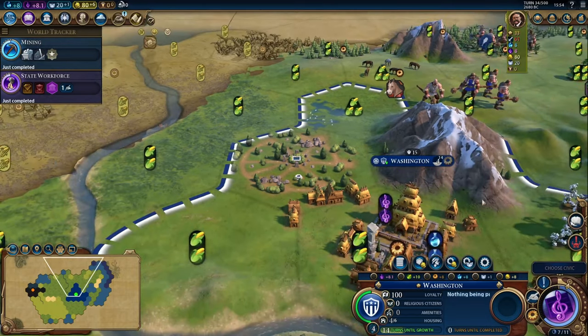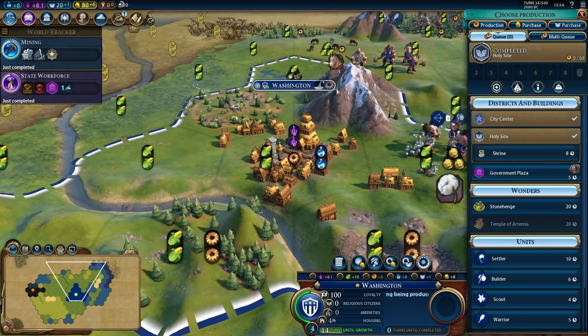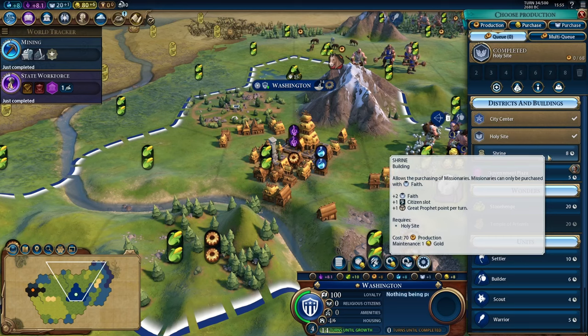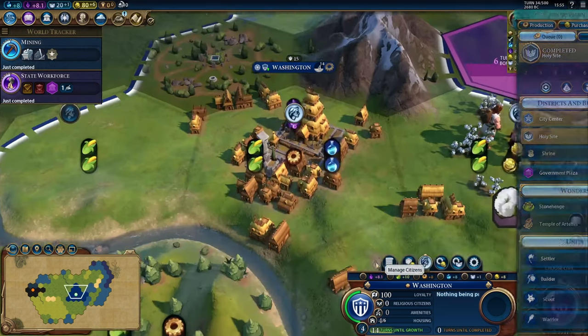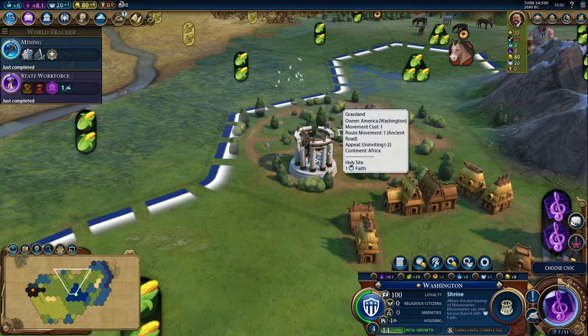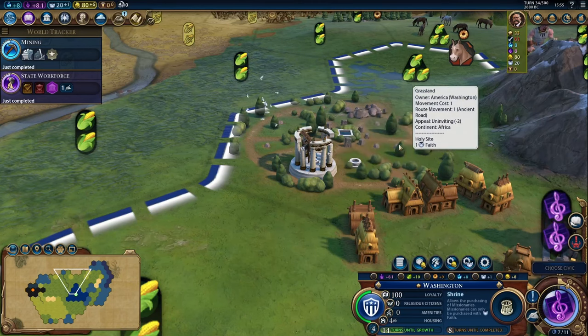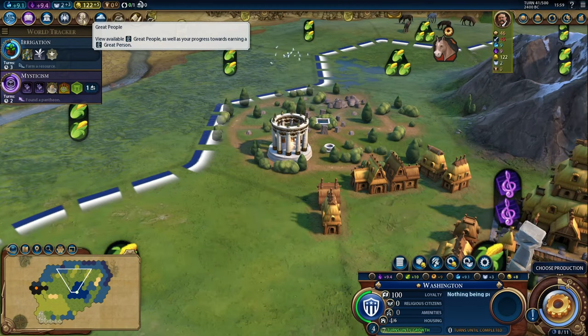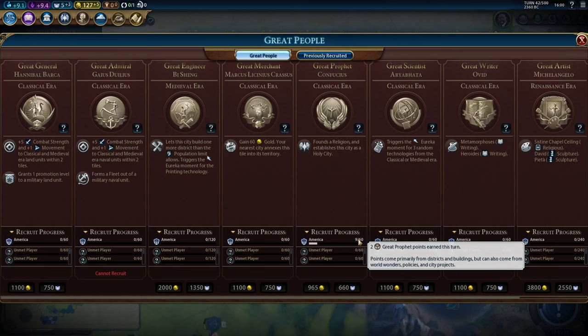With our holy site complete in Washington, when we go to the production queue under the holy site, we have the ability to build a shrine, which gives us plus 2 faith, a citizen slot, and a great prophet point per turn. What the citizen slot means is — if we go down to manage citizens — citizens cannot work the holy site initially. But when we finish the shrine, we will be able to work the holy site, gaining additional faith. With the shrine complete, we can go into our great people menu and see that we're making two great prophet points per turn.